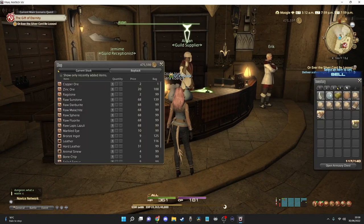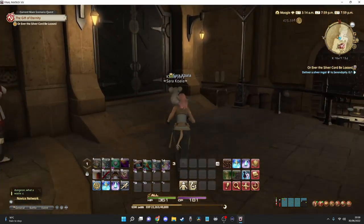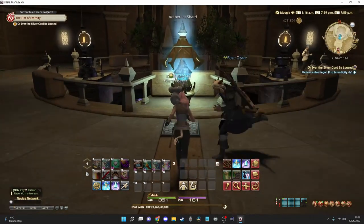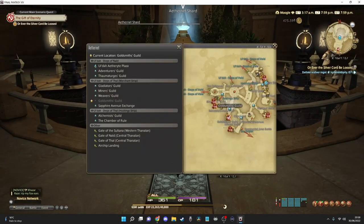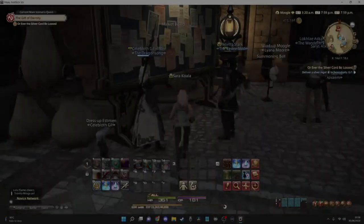Now if you're lucky enough to already have these items on you, great news. It is a bit tricky to find some merchants sometimes that are selling silver ores and or silver ingots. So what I'm going to do for the sake of the quick quest is head over to the marketplace and buy them from another player in their shop. If you have mining as well you may be lucky enough to go into the Black Shroud and mine yourself some silver ores.